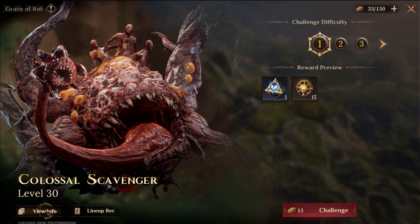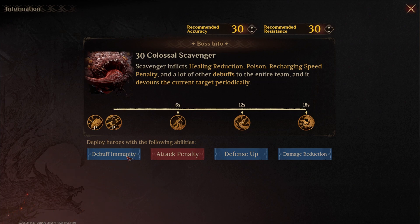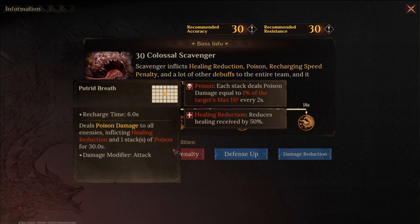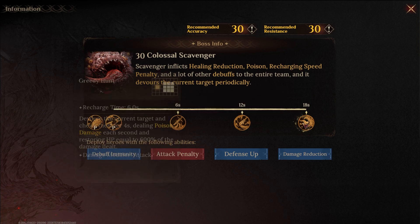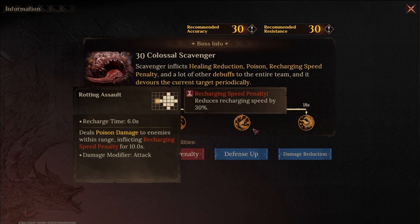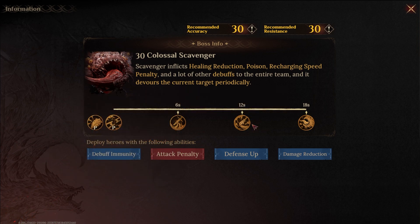Alright, let's take a look at the mechanics. We have debuff immunity, attack penalty, defense up, and damage reduction as the suggestions versus this boss — which is totally true because this boss throws a whole bunch of stuff at you: healing reduction, poison, and also recharging speed penalty, which can throw off your speed tune if you have one set. Ideally, you want to cleanse this immediately as soon as the boss does the skill, or prevent it from happening in the first place — which is where debuff immunity heroes are really important.